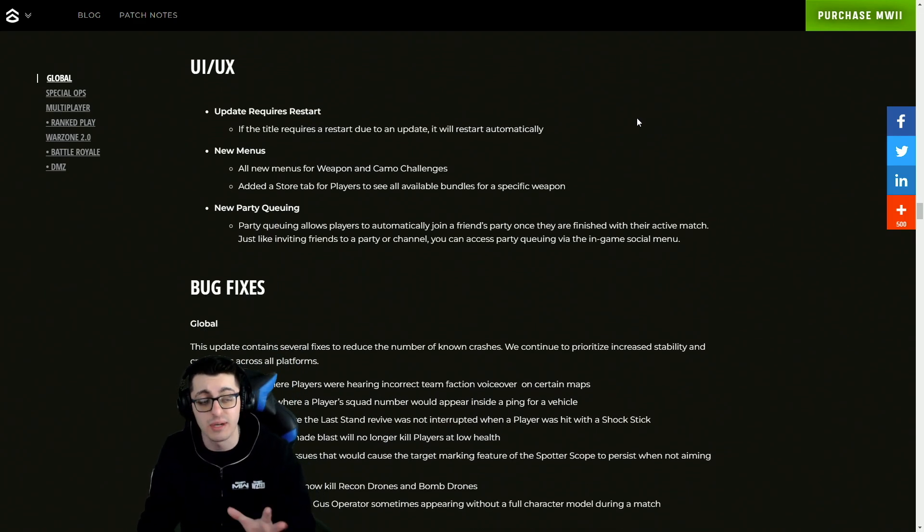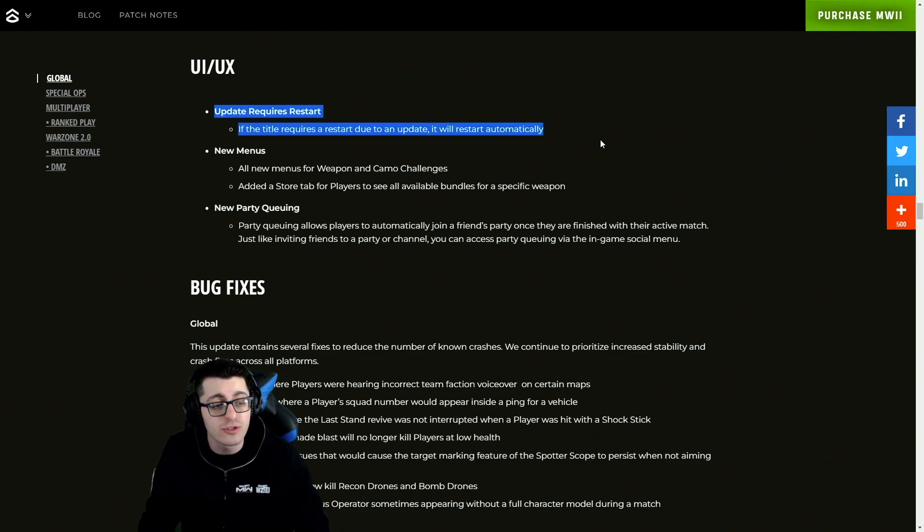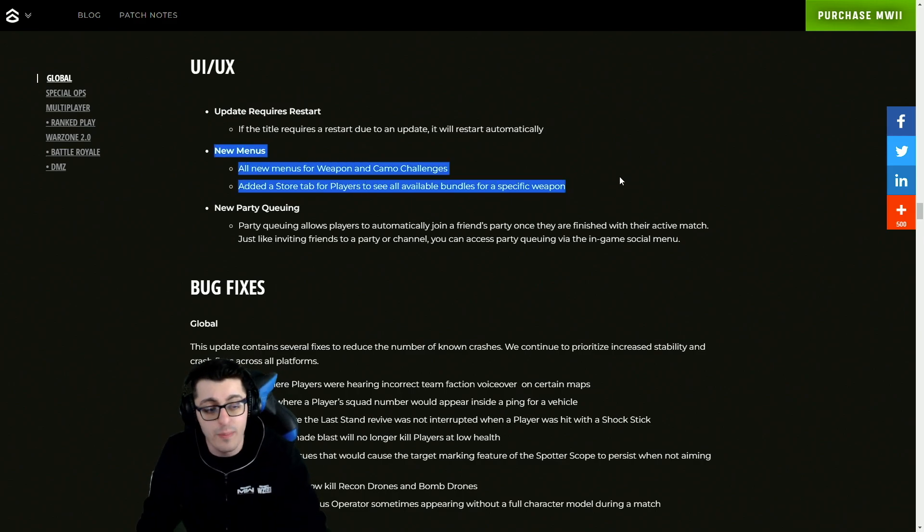For UI, here's a massive one that I don't think anybody has talked about much — 'Update Requires Restart': if the title requires a restart due to an update, it will now restart automatically. It won't stop on your screen and say 'press X to restart' — it'll do it right away. Thank god, because that wastes time when you're booting up your game every other day. It's something people have turned into a meme at this point with Call of Duty.